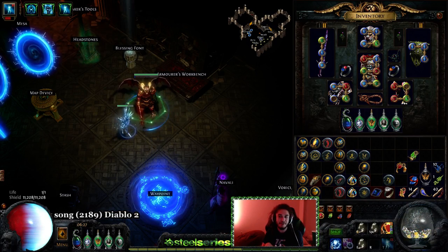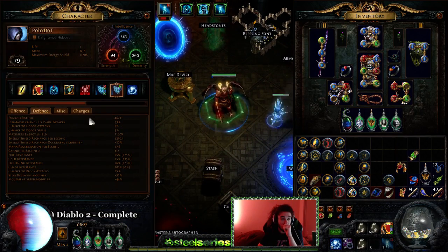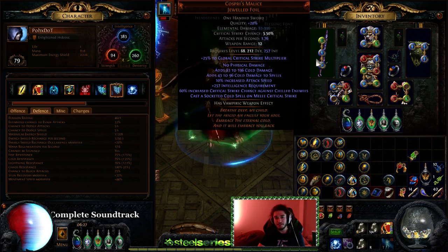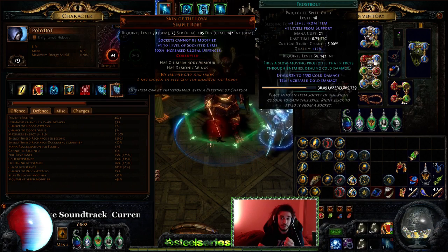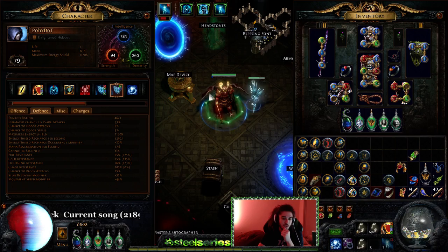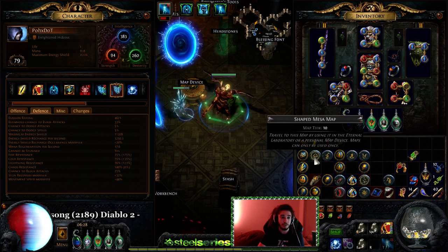Hello and welcome everybody, it's Pox again. Apologies, I'm a bit tired — I just got off a 10-hour stream — and I want to go ahead and show you guys some updates with the Vortex character that is not Vortex anymore. It is now Cast on Crit with Frostbolt linked with Frostbolt. We're still using the Skin of the Loyal and the whole evasion setup. I'm not using Grace right now, I'm still at 4k evasion.